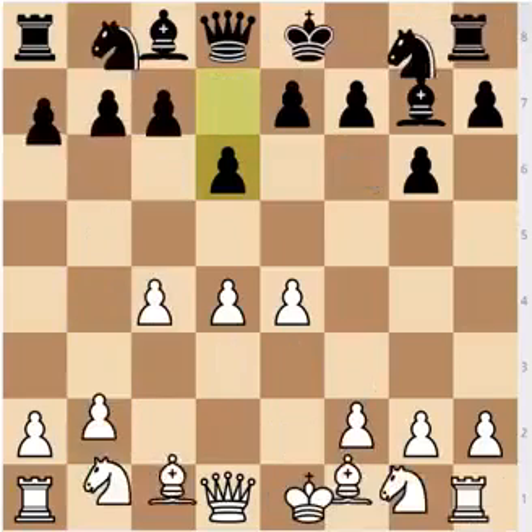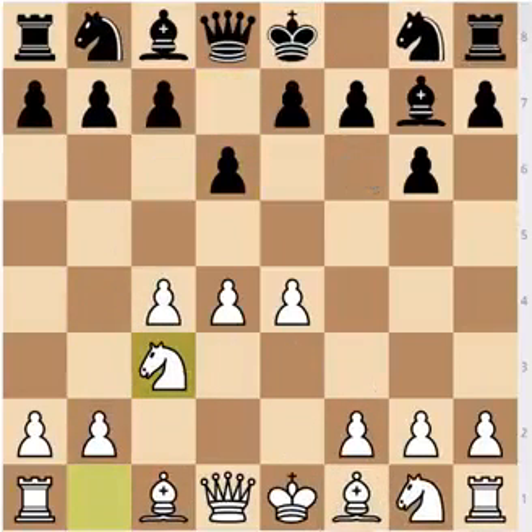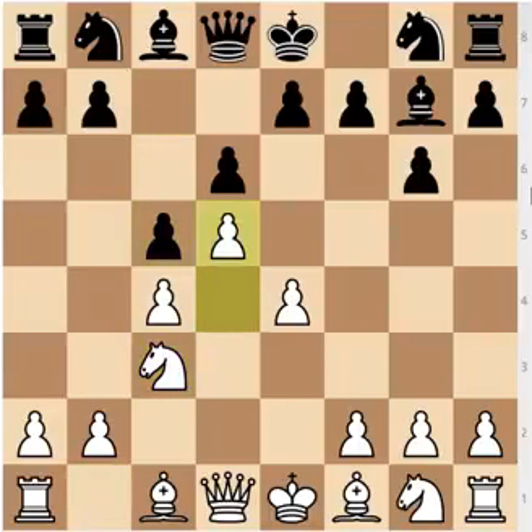The next two moves to cover — after d6, knight to c3 — are two sidelines which are not very popular in the Averbach system, and you might confuse players who play the Modern with this move order, because you're aware that the main break in the Modern Defense is the move c5. So c5 is a very common idea, as well as e5. e5 most often leads to King's Indian positions, and c5 will often lead to Benoni type positions. The first sideline is c5, which I don't believe is good here because of d5.